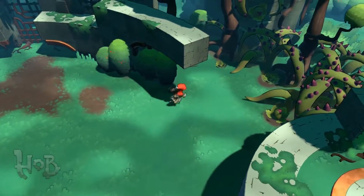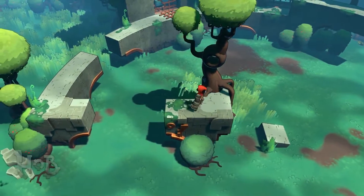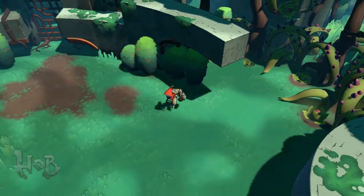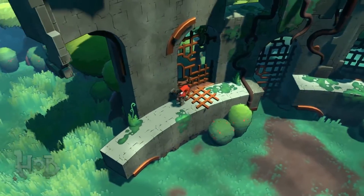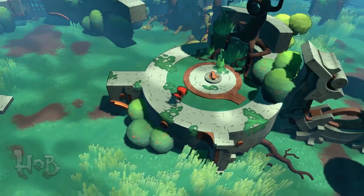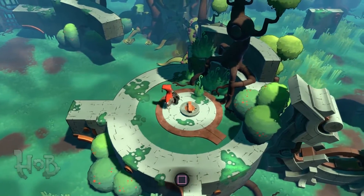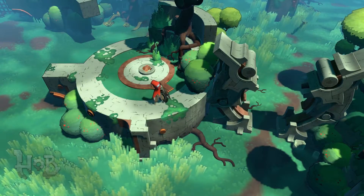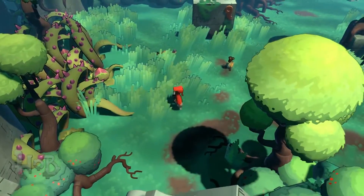Hob is something we've been working on for a while. How we came up with Hob was really about what we loved in games throughout the years. Some of the things we wanted to capture were from games like Shadow of the Colossus and Ico — where you're very alone, in a world you don't understand that's very different yet somehow familiar. Playing the game really teaches you about it. That's why we have no dialogue, no NPCs, no real directions — you just go out and explore this world.